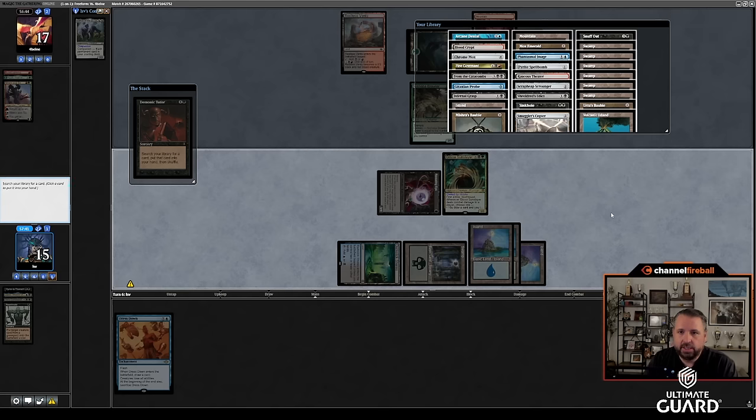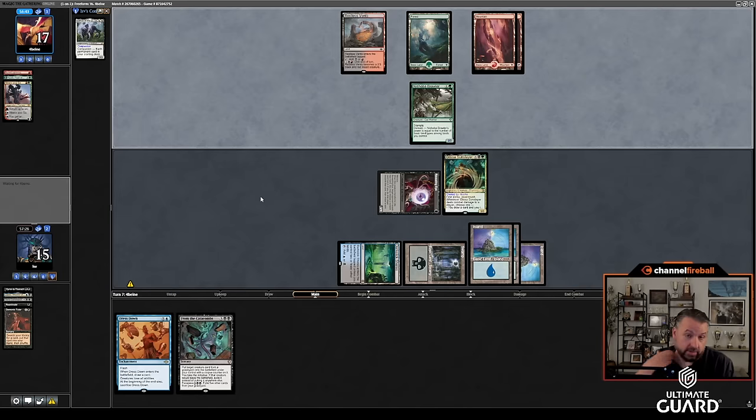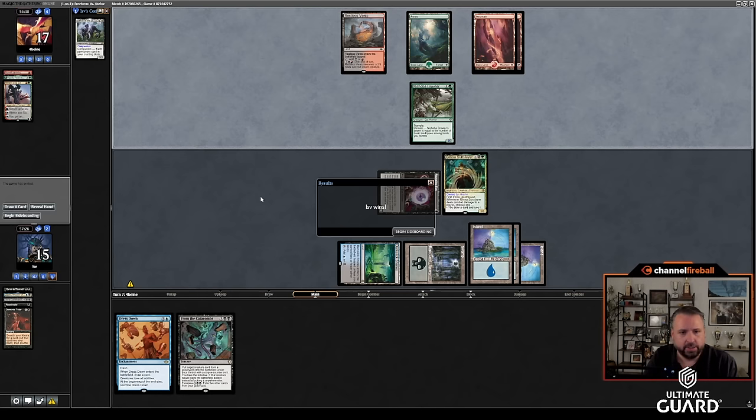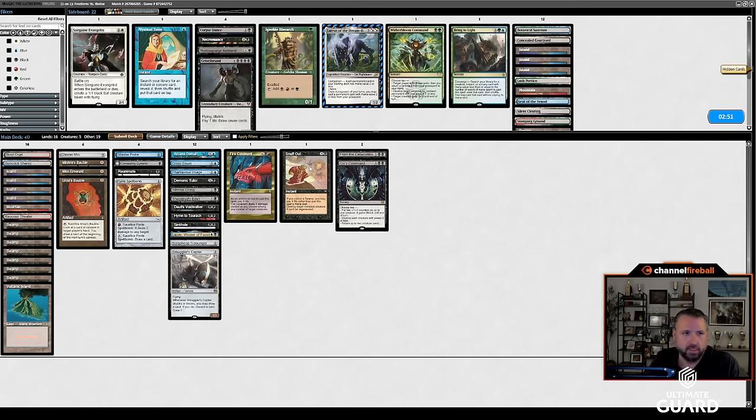And then I'm going to DT here. I could get Arcane Denial, could get Phantasmal Image — that would copy the Revealing Eye. I could get Snuff Out in case he draws Minsc and Boo. I could get Arcane Denial. Maybe I just get From the Catacombs — that card seems pretty hard to beat in this situation. I've got a wealth of options here. I even have a little outs to Minsc and Boo — cast Dress Down in response to Minsc getting plus-one plus-one. Alright, up a game against Jund — definitely don't want the Silent Clearing.